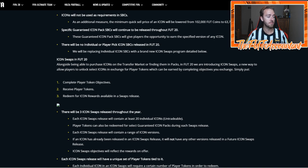Icon swaps are here and that's what we have this year in FIFA. You're going to be completing player token objectives, which I presume are going to be part of either seasonal objectives or some type of weekly objective. So we're going to have icon swaps that we need to pay close attention to this year — and that's going to be very important because a lot of people want icons in their team.